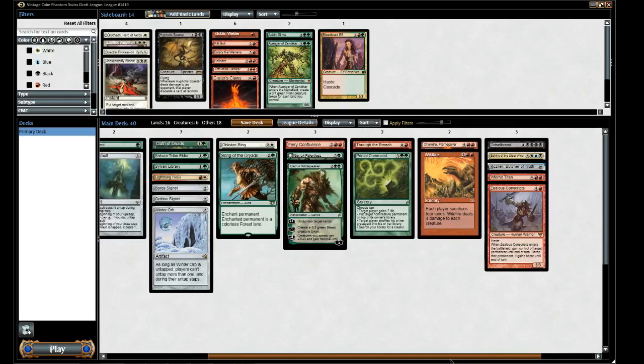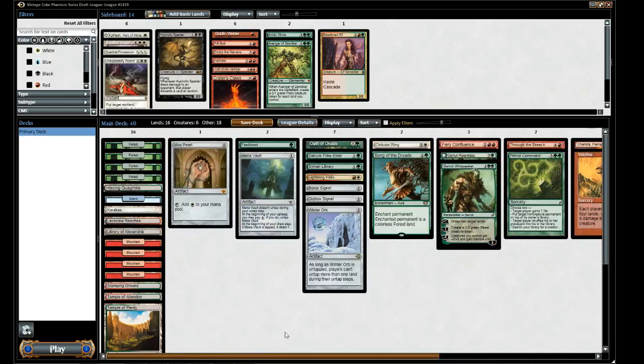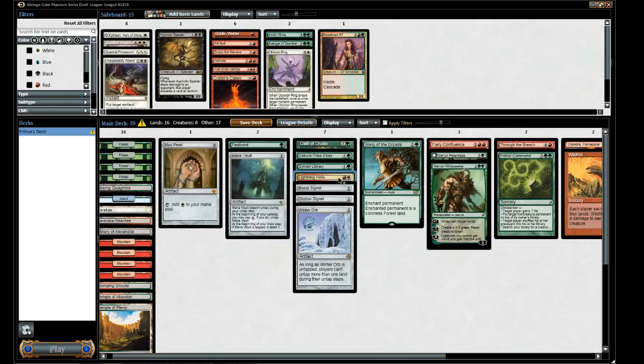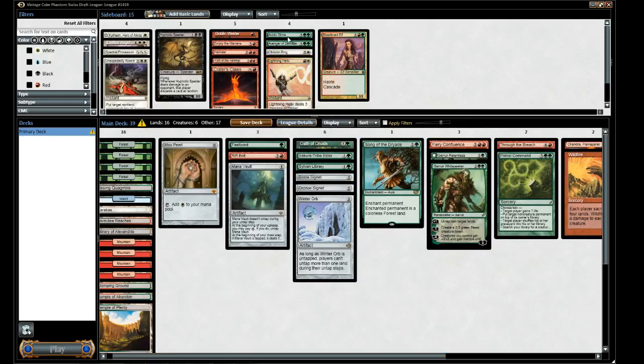I wonder if we should just cut the white — cut the O-Ring and the Helix, bring in Rift Bolt for Helix. Instead of the O-Ring, an Acidic Slime would be more castable, and we still have the random option for white. With that we just have Karakas, Mox Pearl, and Island to cast the Sphinx. Yeah, I think putting in the white is not the best choice, so let's go with Rift Bolt and Slime.